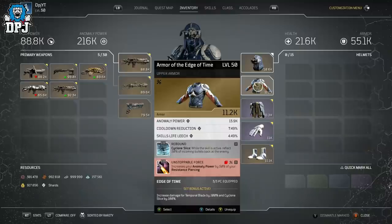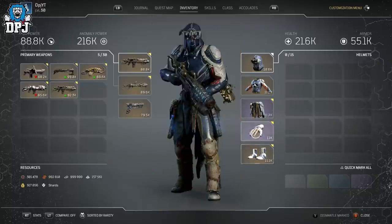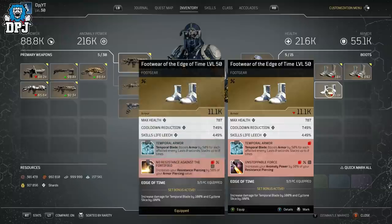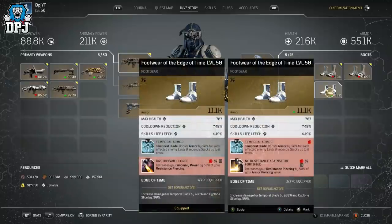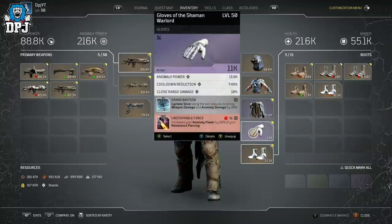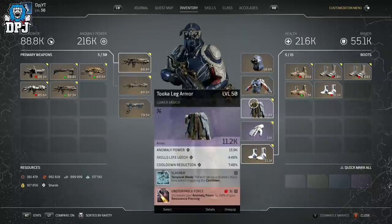I was stacking Unstoppable Forces - tried it four times, tried it five times - but my anomaly power got to a certain point and wouldn't go any higher. So I thought, why not try putting on another No Resistance Against the Fortified? I did that and replaced the Unstoppable Force mod on my boots, and for some reason it made my anomaly power go up. I can show you here: if I put these boots on, my anomaly power for some reason drops. I tried putting the No Resistance on another armor piece and it dropped again.